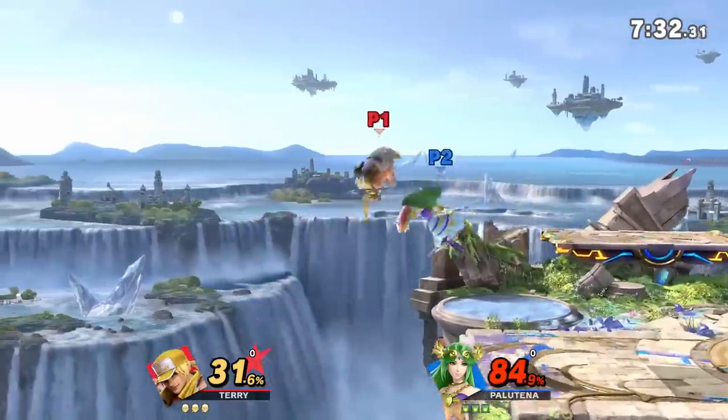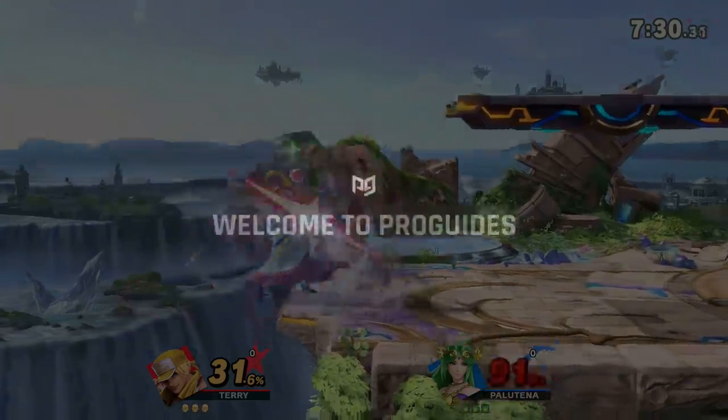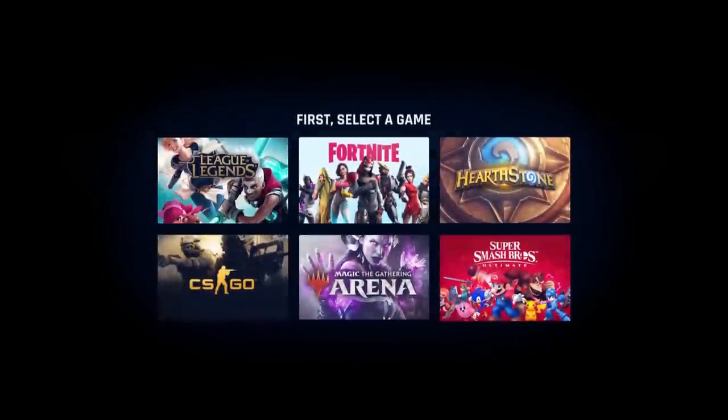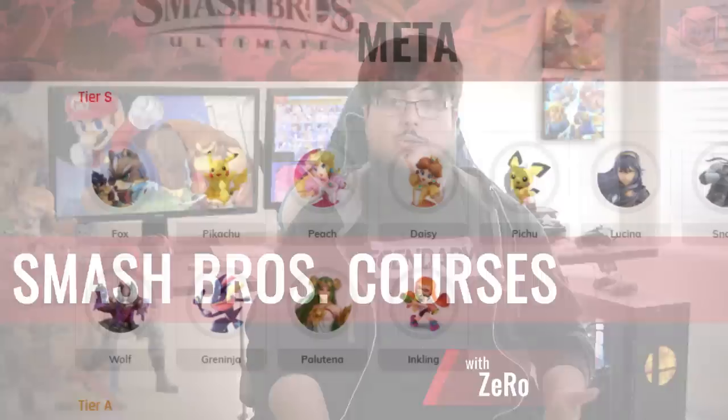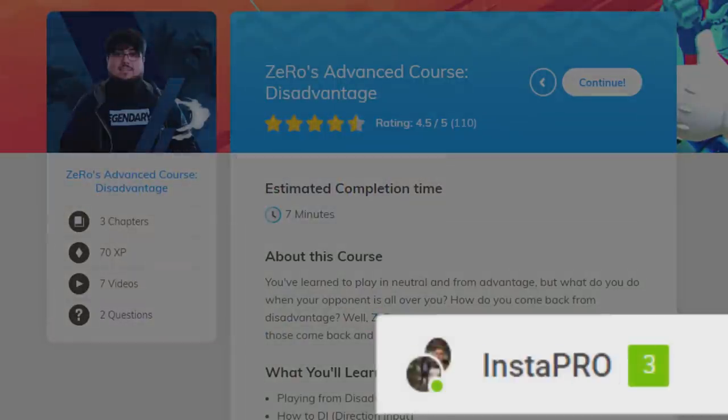If you're looking for something right away, look no further than ProGuides.com. At ProGuides.com, you can find courses from the best like MKLeo and ESAM. If you sign up, you can get access to a live coaching platform and character-specific videos too.